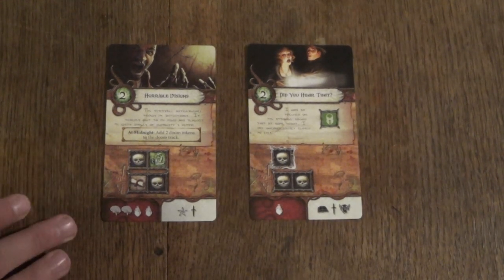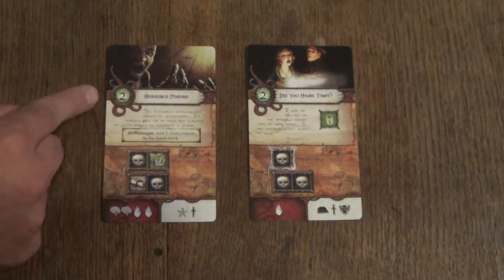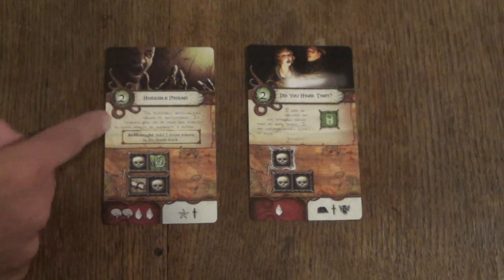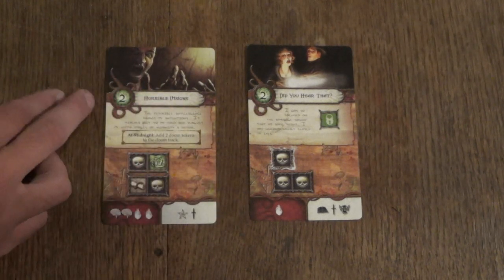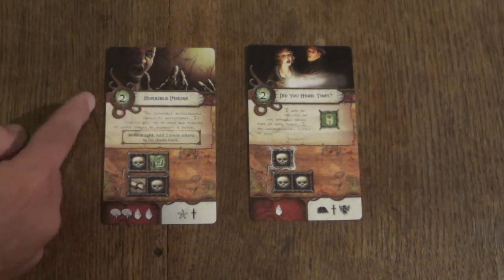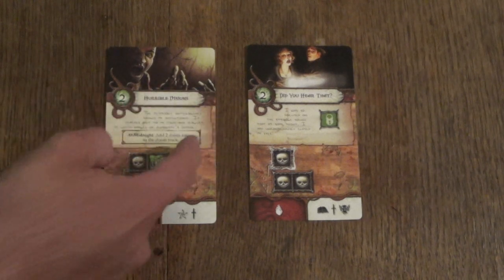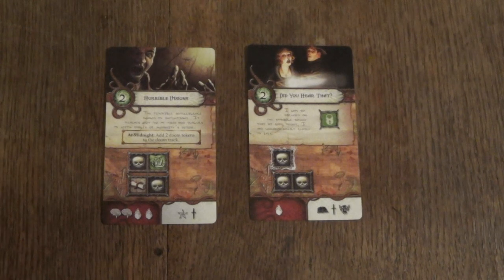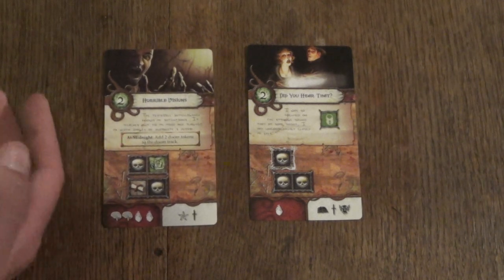Taking a quick look at the adventure cards, dissecting them from top to bottom: first you have the art, then the name of the card, along with a value in green with tentacles around it — this is the trophy value. When you successfully beat this adventure, you get it as a trophy and can spend trophy points for various things. Next up is some flavor text connected to the adventure. Also in this space you would have some special abilities of these rooms or adventures — for instance, midnight effects and terror effects appear here, as well as locked die spaces.